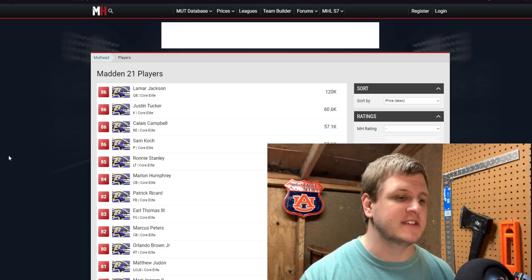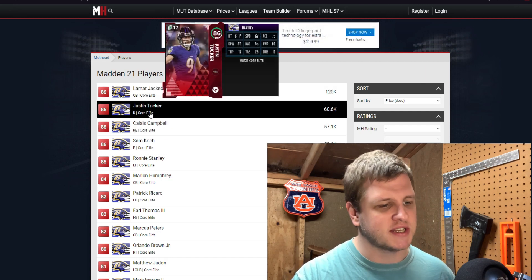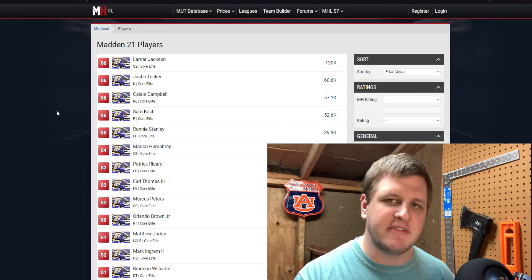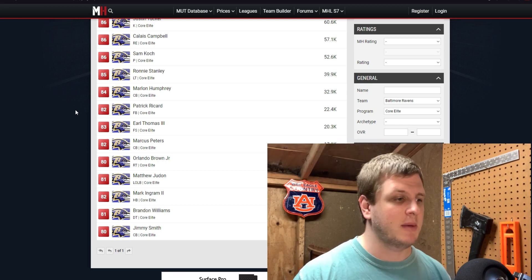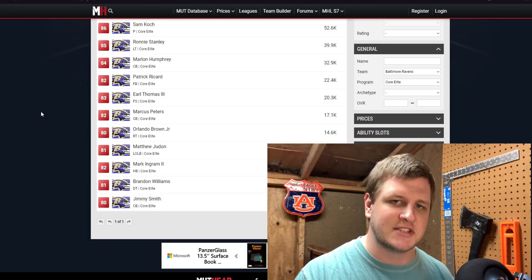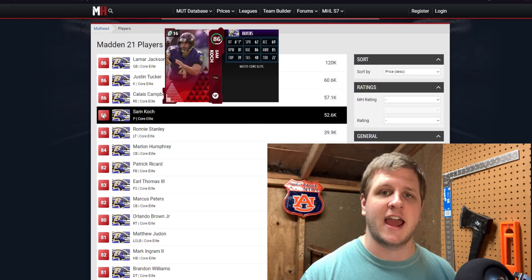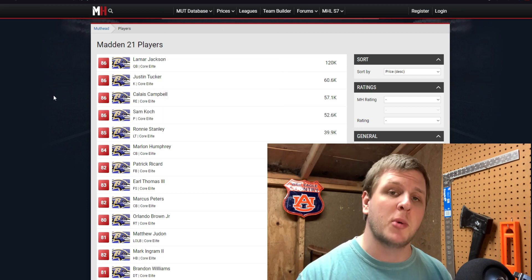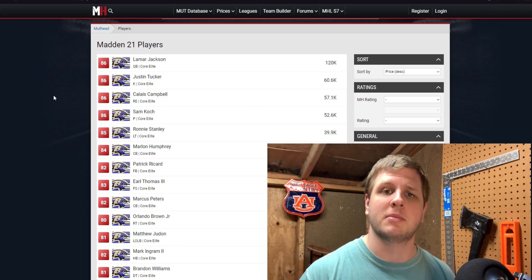The next one on the list is the Baltimore Ravens. They don't have any of the top-tier guys — Lamar Jackson is the most expensive, with Justin Tucker as the best kicker. Calais Campbell is one of the best defensive ends, but they have 17 different elites. So if you're looking for straight value, not necessarily just the big boom guys like Tyreek Hill or Mahomes, you have a lot of chances at an elite with the Ravens. The Ravens have a ton of good cards and a lot of good players. Personally, I'm planning on building a Ravens theme team at some point — I am a Ravens fan — so I'll probably be opening a couple of these. Very, very good value with a lot of good chances of getting an elite.